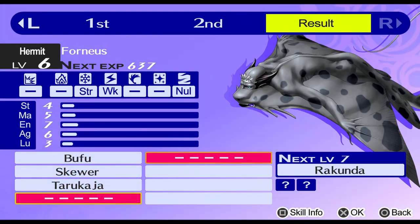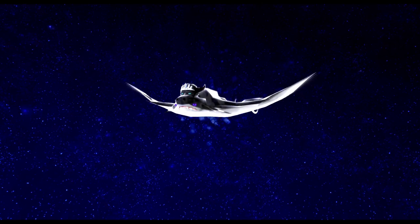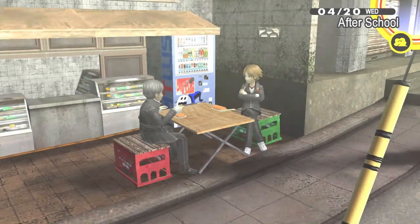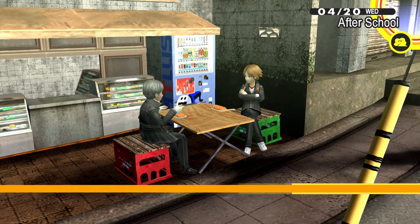Since Yukiko's boss is on the horizon and she's weak to ice, we take the opportunity to fuse an Apsaras, which we then fuse into a Thornius for its ice move, Bufu. Did you know that in the original Persona 4 on PS2, Shadow Yukiko didn't even have an ice weakness? She didn't have any weaknesses, and she also gave players a lot less money. I'm really glad they changed that for Golden.